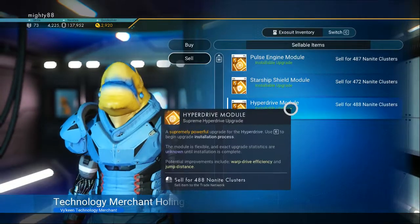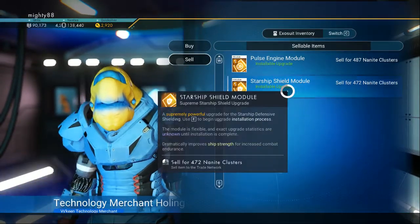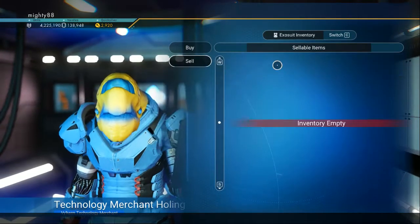If you want to sell these for nanites you can do that, or you can keep them and use them on your ship. Next ship.